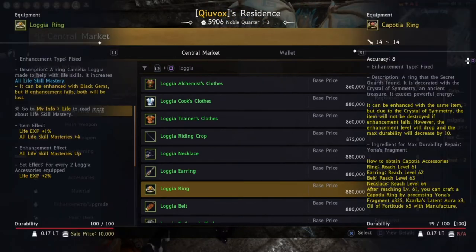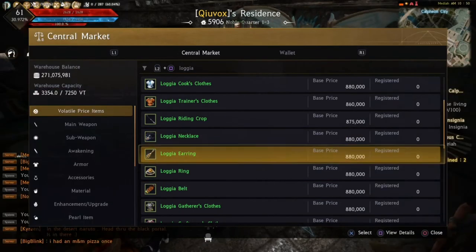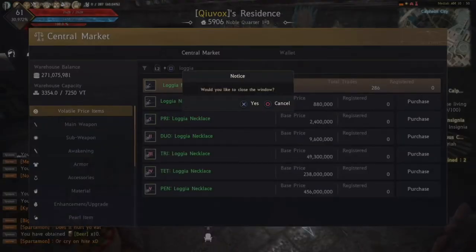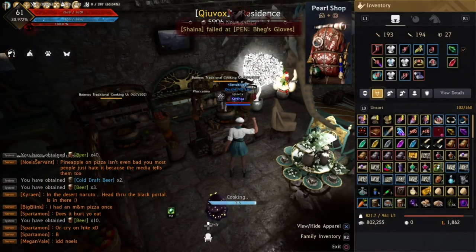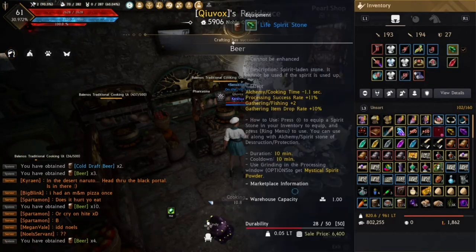There is also a Loggia earring, ring, belt, and necklace. Wearing two pieces gives you two percent life experience each time and also gives life skill masteries plus 60, which is quite cool. You want them at PEN — either buy them or enchant them, as they are fairly easy to upgrade.